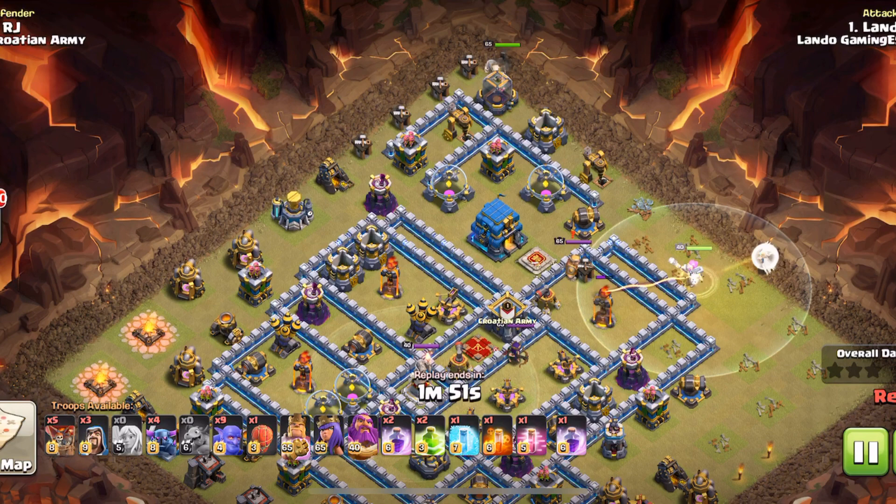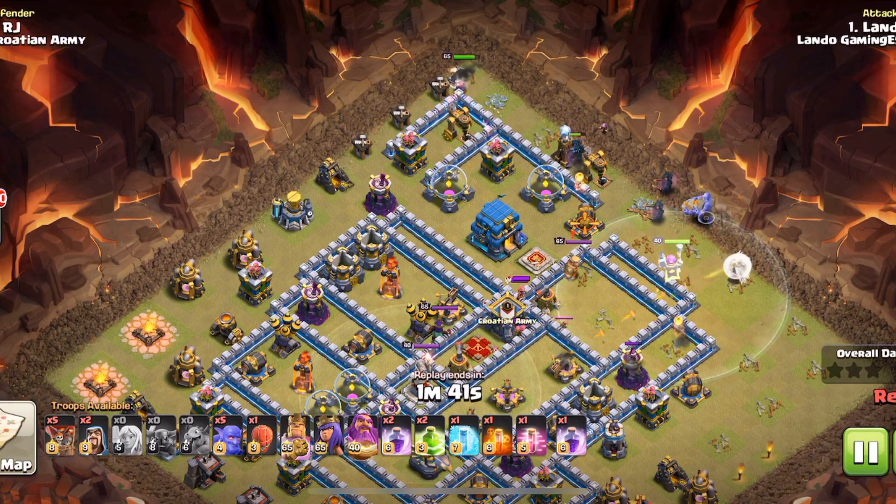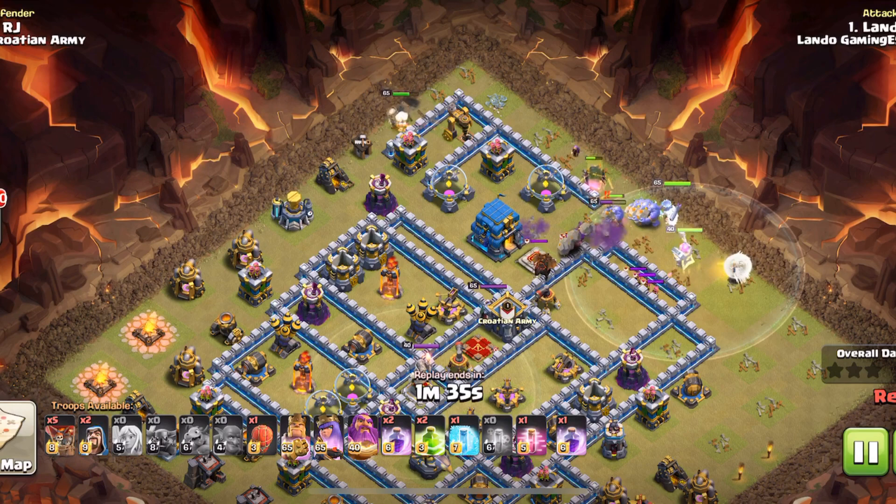We're going to bring the king up here for the funnel at the top, then start dropping in the Pekkas a little bit here and there just to make sure that funnel goes down relatively quickly. Here we go with the rest of the army.